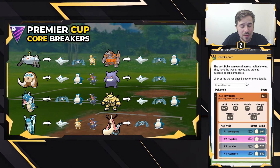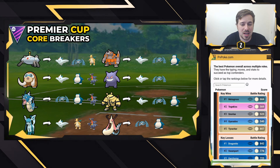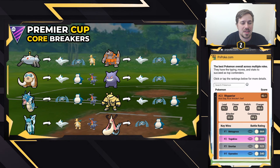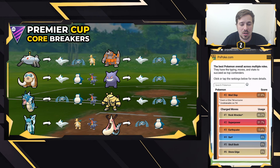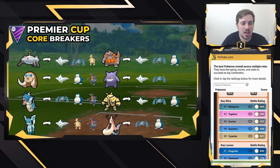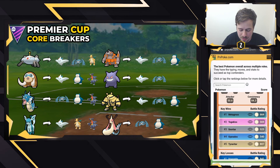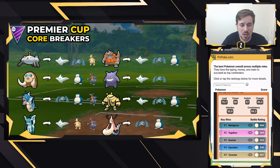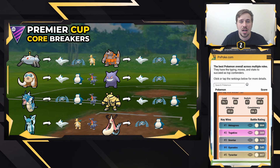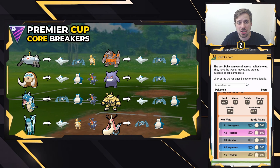Rhyperior can be run two ways: Smackdown or Mud Slap as the fast move. Mud Slap is the bread and butter for picking up Metagross, and you still beat Togekiss in the one shield. Having Mud Slap, Surf, and Rock Wrecker — or Stone Edge if you don't have Rock Wrecker — gives solid coverage. It's really strong against Metagross, Togekiss, and Snorlax, which is a huge part of the core. If you farm down a Metagross and a Dragonite comes in, that Rock Wrecker can really threaten shields and health.